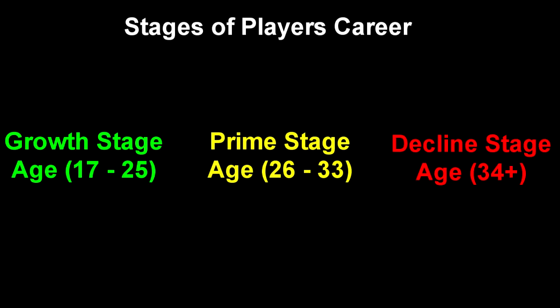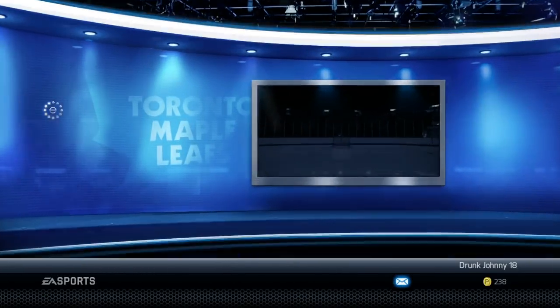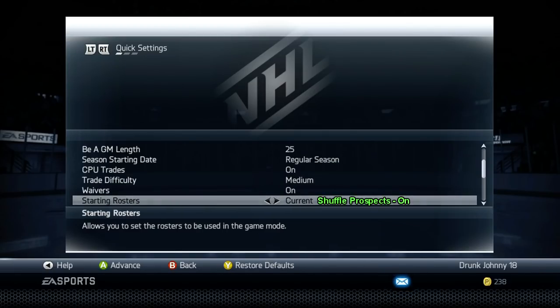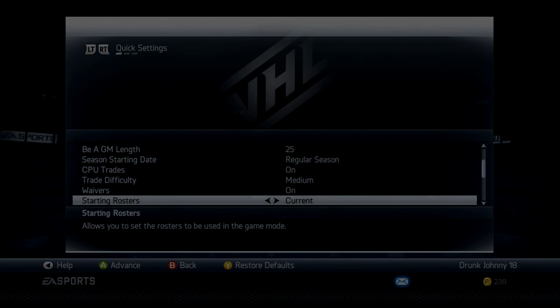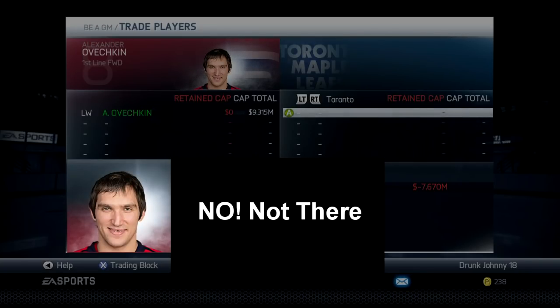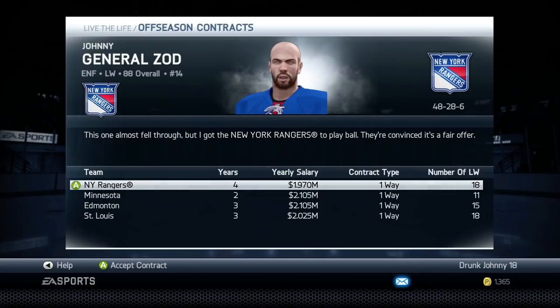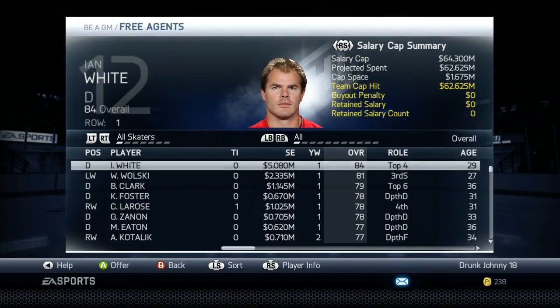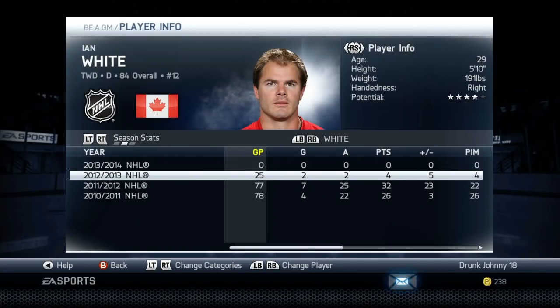Other GM Mode ideas: a shuffled prospect pool so you see new rookies each new save instead of Aaron Ekblad, Reinhart, and Sam Bennett as the top three every time. I'd also like to see player personalities — we've been asking for that for a long time. And production should weigh in when re-signing a player, not just overall. If you have a 75-overall player who scored 50 goals, he shouldn't only ask for a minor league deal, and if you have a 90-overall player with 10 goals, he shouldn't demand 10 million. Production needs to matter when re-signing, not just overall.